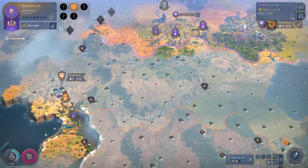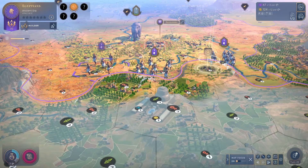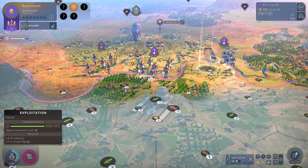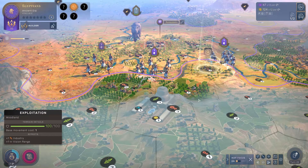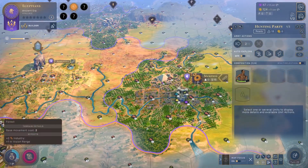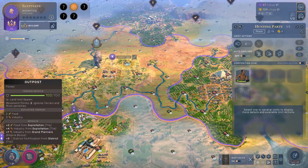What's up everyone? This is ImpactEasy and welcome back to Humankind. Last episode we pretty much just expanded a bit. We did declare war on the Harpians here. They're really starting to get on my bad side with all the skirmishes that they're doing and the expansion they're doing - pretty much being bullies. So we decided to declare war on them.